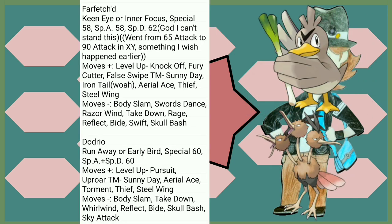Farfetch'd has a four-point difference in its base stat total, which is annoying. Also in X and Y its physical Attack is buffed up to 90 from 65, which would have really helped a lot earlier. As for its moves, Aerial Ace is pretty cool. Steel Wing and Iron Tail give it some more coverage to help with Rock types, even though it wouldn't really help all that much. Lost Body Slam and Swords Dance — that kind of hurts it especially right now. Dodrio got Pursuit and Aerial Ace and lost Body Slam — the usual Normal Flying story.